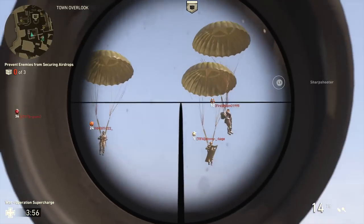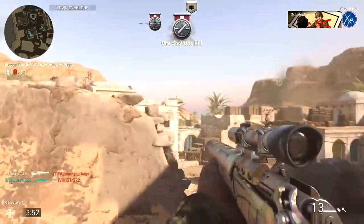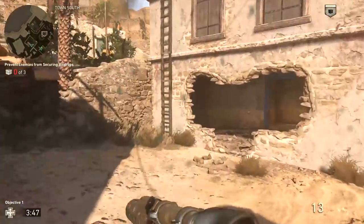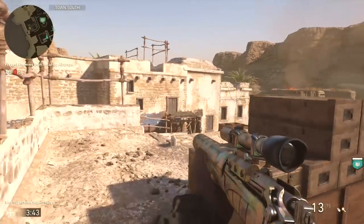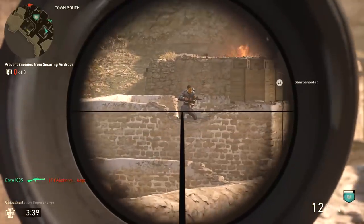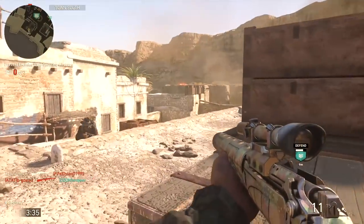Another thing to mention with sniper rifles, at least on the console versions, has to do with aim assist. The Delisle Carbine, unlike the Kar98k, the M1903 Springfield, and the PTRS-41, has aim assist all the time. Regardless of the division you're using and whether you're holding your breath or not, you will always get aim assist while aiming down sight with the Delisle Carbine.